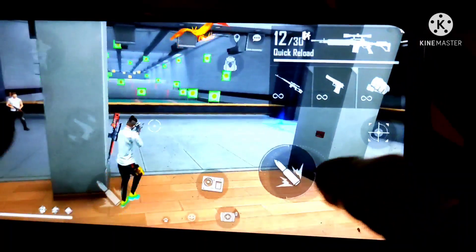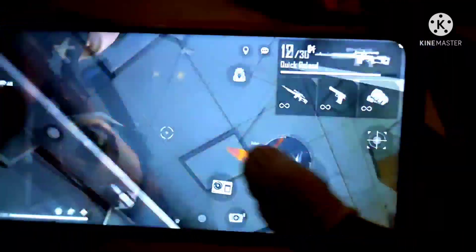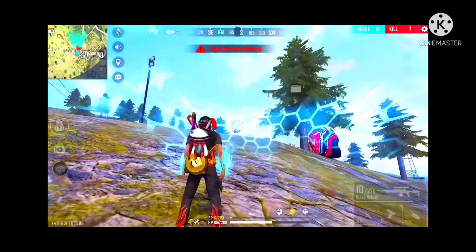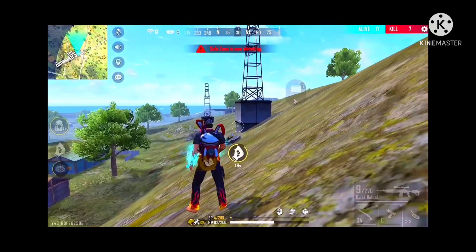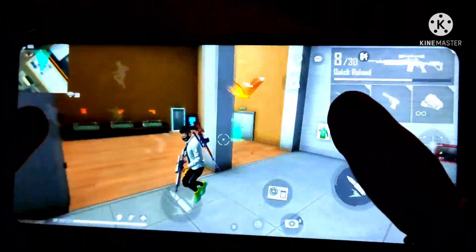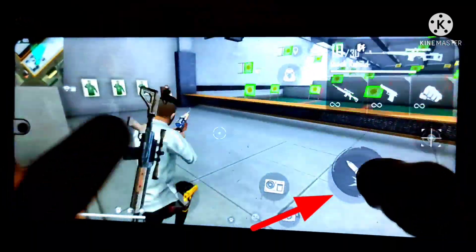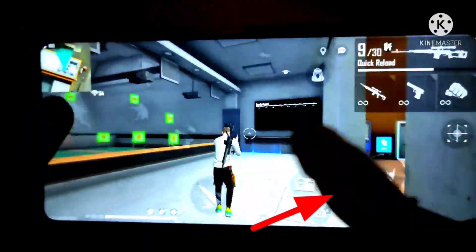First of all, note my handcam. Let's check the track again. If you have the training, you can do it again. If you have a classic style, you can do it again. Now drag the track and drag — I can drag this down, and they can play the track again.